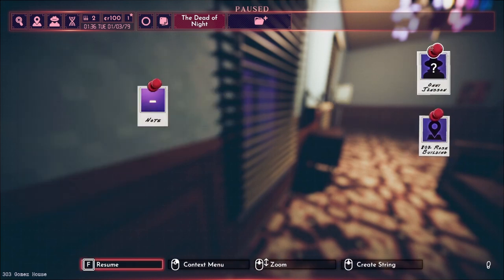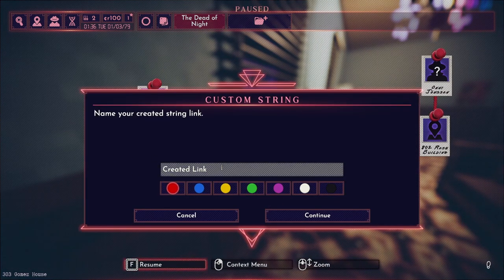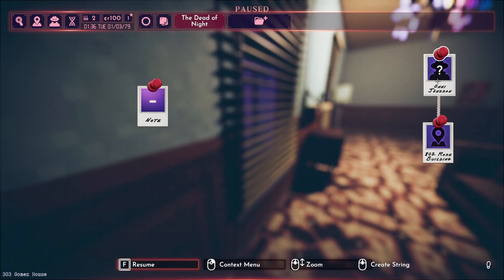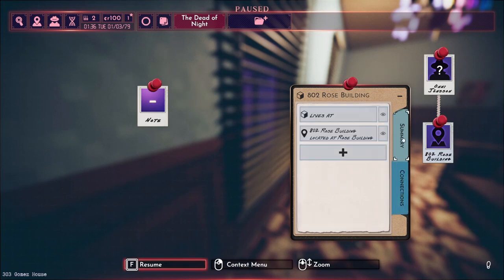We can put these next to each other on the case board, create a string, and write 'lives at' — white will be our fact color, just a point of information. We can see the connection: lives at this building. Let's look at the apartment location — Rose Building. We have a blueprint for that place and we can see the connection we made.